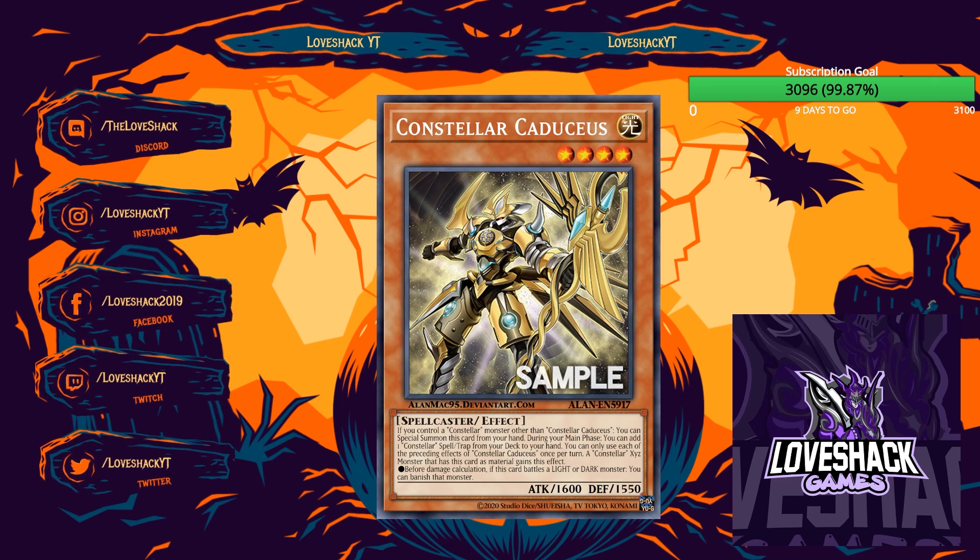Blazing Vortex continues this trend of legacy support, bringing back new cards for archetypes of the past. We've already seen it with Armed Dragons, Skull Servants, and Digital Bug. One I wanted to get to is Constellars — one of the first decks I played when getting into competitive Yu-Gi-Oh. It was never great but decent enough to hold its own, with really cool artwork, though it doesn't do any one thing particularly well.